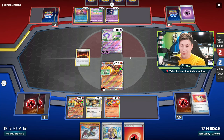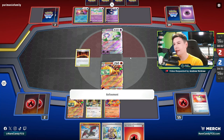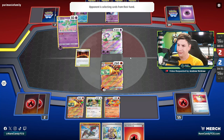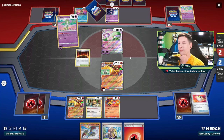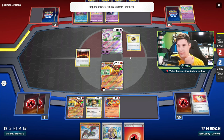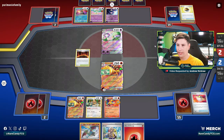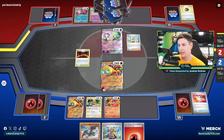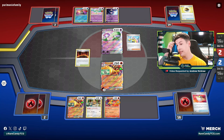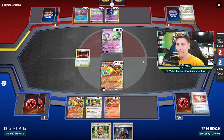Next question too: do we think they have any way to actually one-shot us? I think it's technically possible for baby Guardie with enough Shining Arcanas and a Cape to extend its HP — they'd need 10 energy on their baby Guardie, but I'm not sure they can get there. So I think we're probably safe in that regard. And there is the Iono — okay, that gets us closer to Boss. We have the Boss, we just need an energy and we have the game. We need them to not bump our Magma Basin.